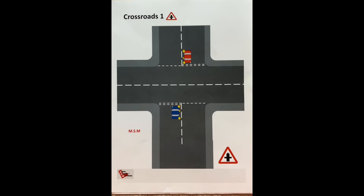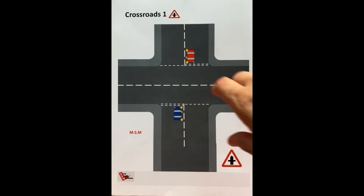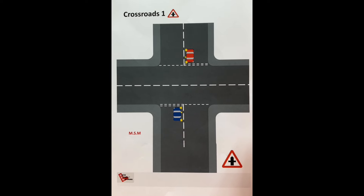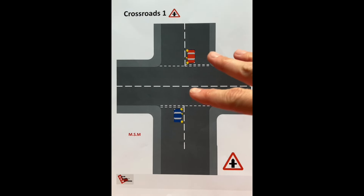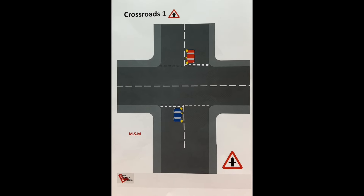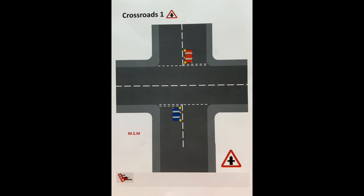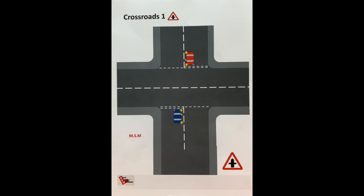That covers Crossroads one. I don't want to make the video too long by starting to talk about the major road, near side to near side and off side to off side. I'll do lesson six on Crossroads two with near side to near side and off side to off side — there are really good pictures of that in the Highway Code. It's the next lesson plan, so I'll release it soon.